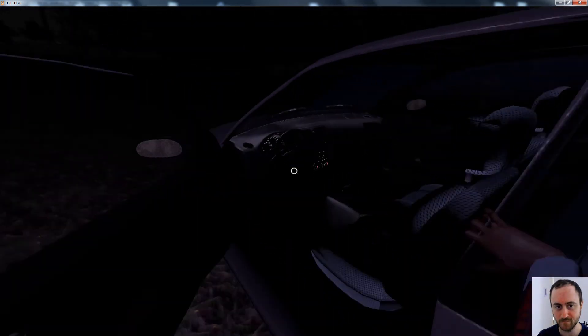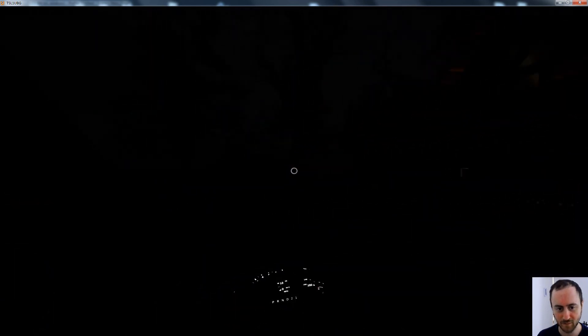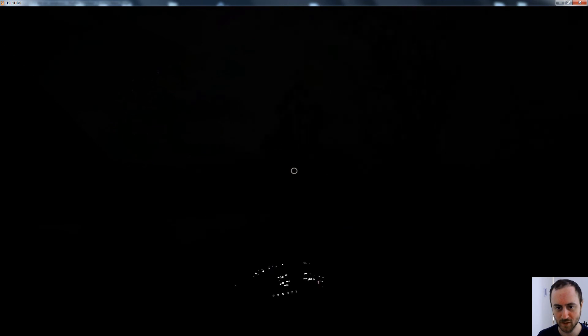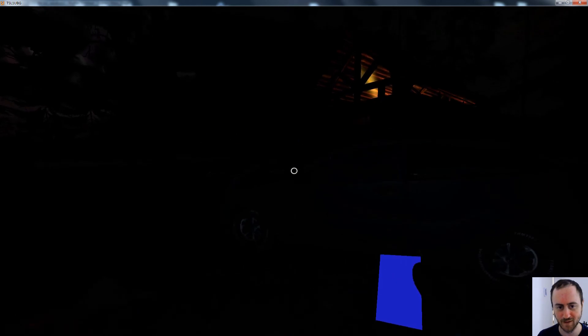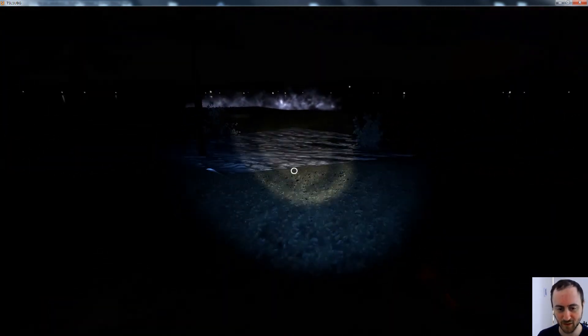We're going to jump in the car. Unfortunately the headlights have not been activated yet, but that's something on the roadmap. Another bug that currently exists is once I've exited the vehicle, you can see that the flashlight no longer works until I fire the shotgun — then I can go back and turn the flashlight on. So that's a bug I have to fix.